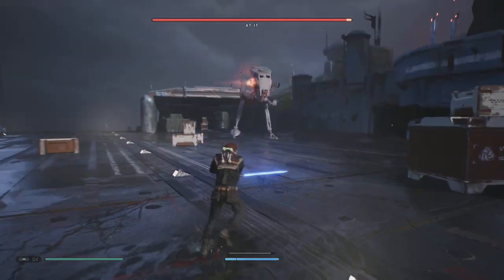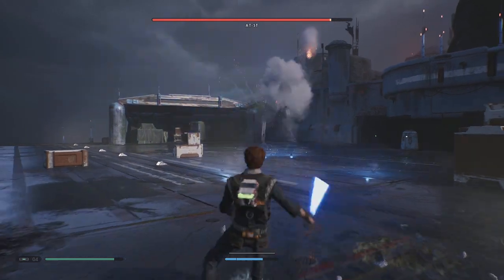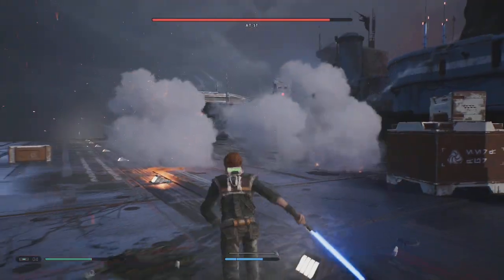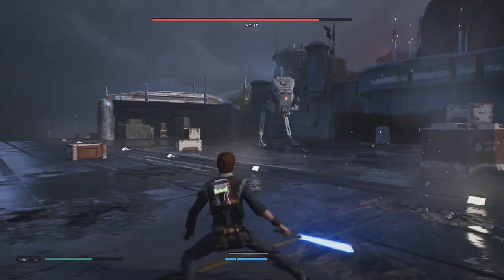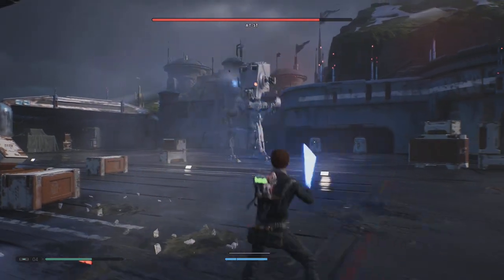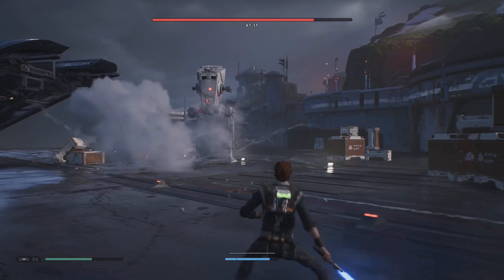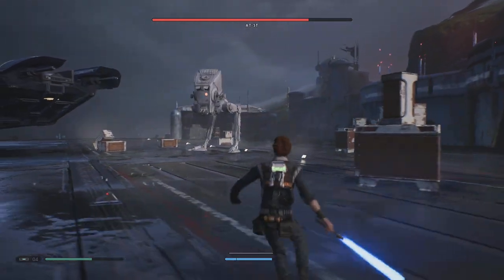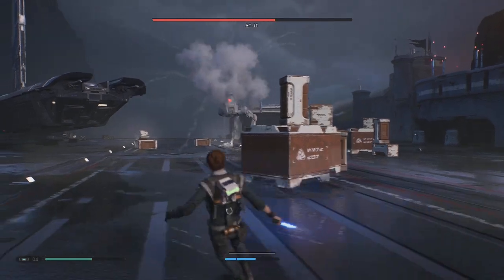But this is actually pretty easy - at least you just need to keep blocking. Obviously you can deflect its bullets back at it, which essentially is how you win this. You don't need to worry about the mines, but when it launches the rocket you're going to want to force push, which will push the rocket back into the AT-ST for mega damage.